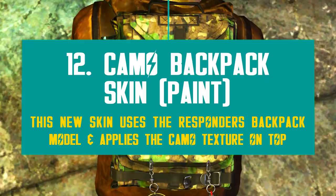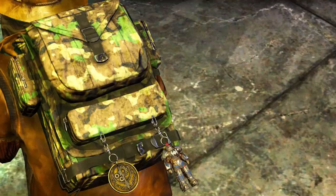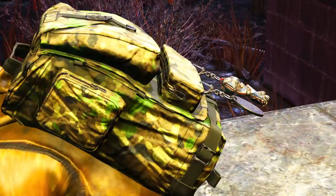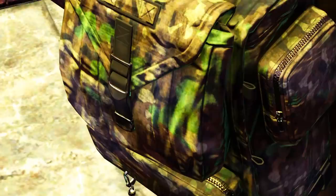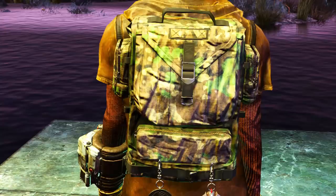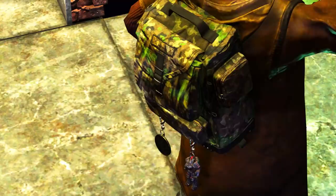There is a new backpack skin joining the rewards too. This new camouflage paint uses the existing Responders model — it's the exact same, just now it applies the camo texture. It looks nice, but it doesn't stop being another variation or recolored item. Don't forget you need to mod your backpack at any armor bench to apply this skin. Surprisingly it has some nice details, especially on the zippers and handle. It's a great paint overall, plus it matches with a lot of other items which also have camo paints.